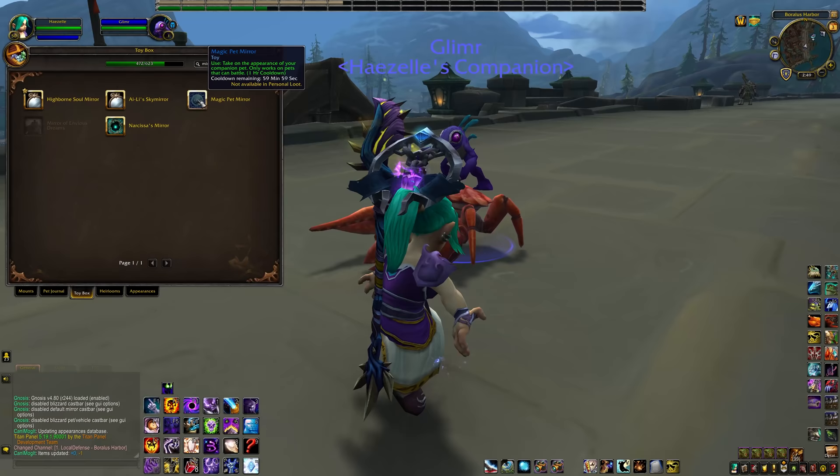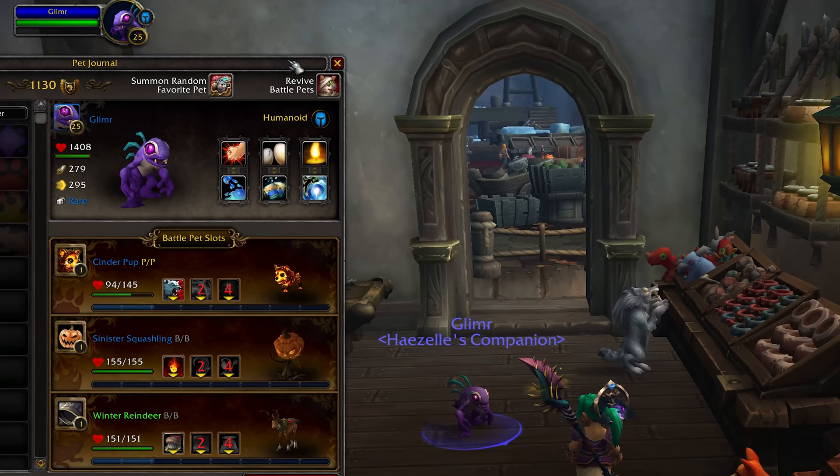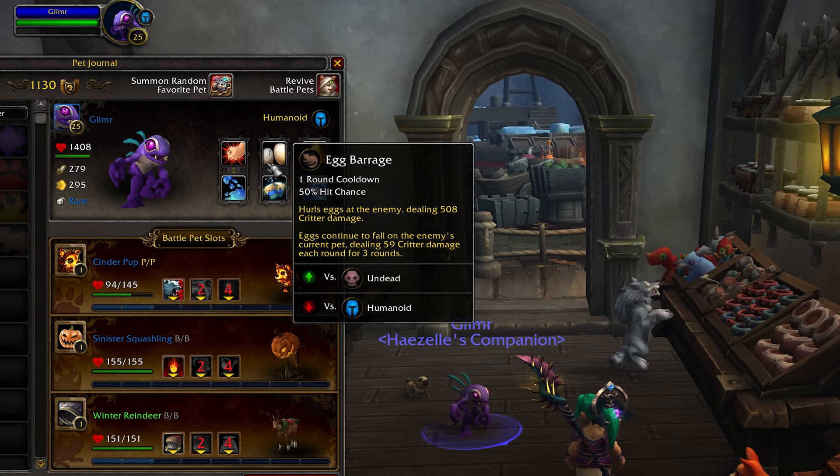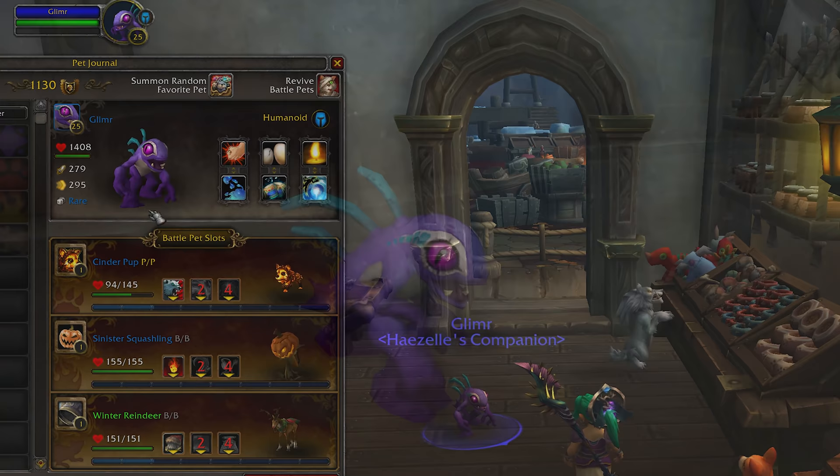The pet is very cute — it's another recolor of Murlocs such as Mergle or Squirky, but you can never have too many. At level 25, Glimmer has perfectly usable but not out of the ordinary stats and moves. It's mostly just a cute pet and something to go get while you wait for the prepatch event to start. Blizzard has also released a purple Murloc Funko Pop, which is potentially tied to them adding this pet to the game — it wouldn't be the first time they've released matching Murloc merchandise.